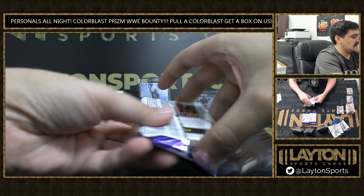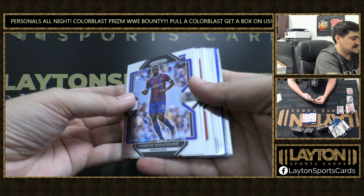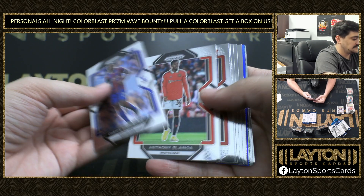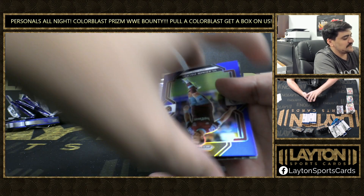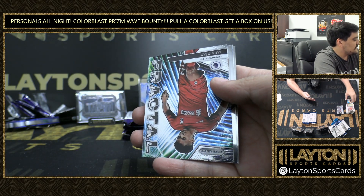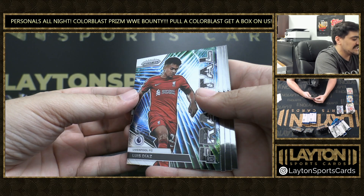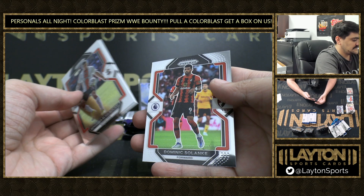Hope everyone's having a good Saturday night. We have 2,023 drips — that is what year it is, that's something. Vladimir Kufal on the blue, 2-175. Luis Diaz, Fractal. Tyler Adams.